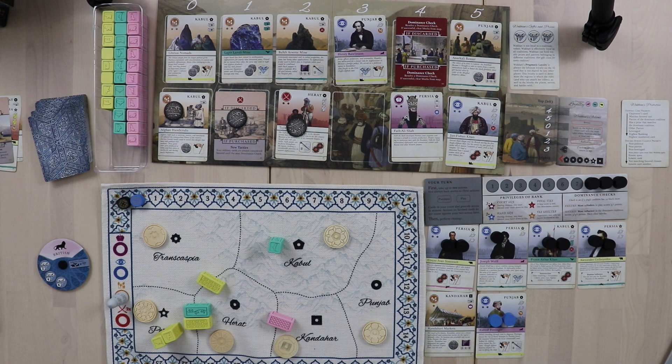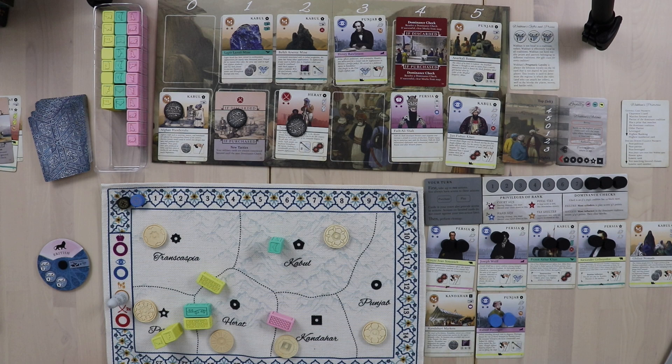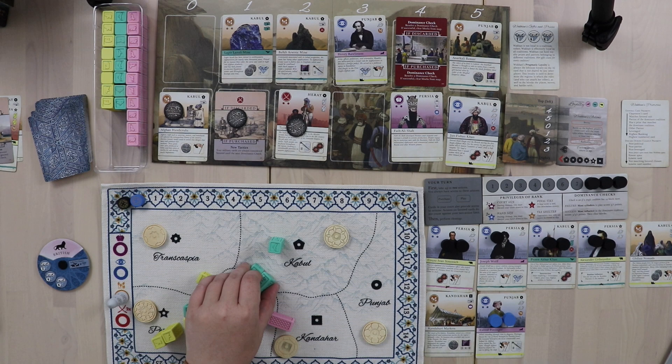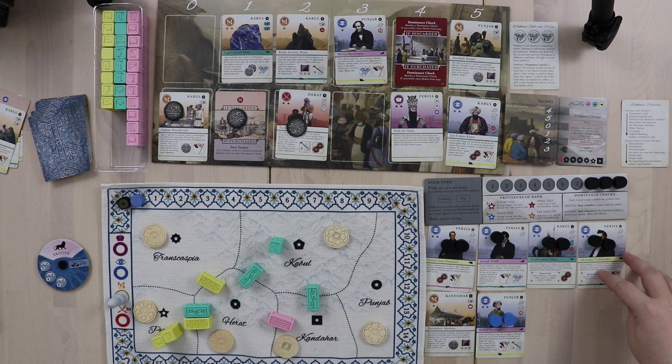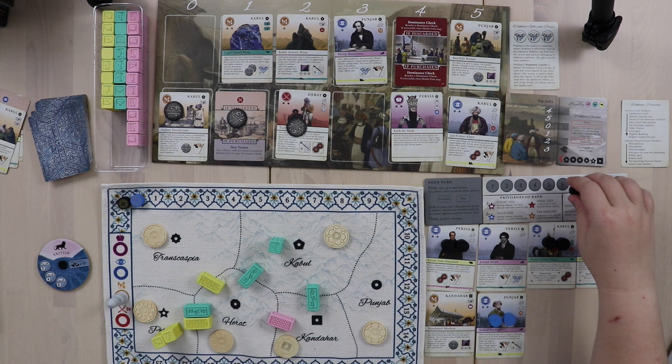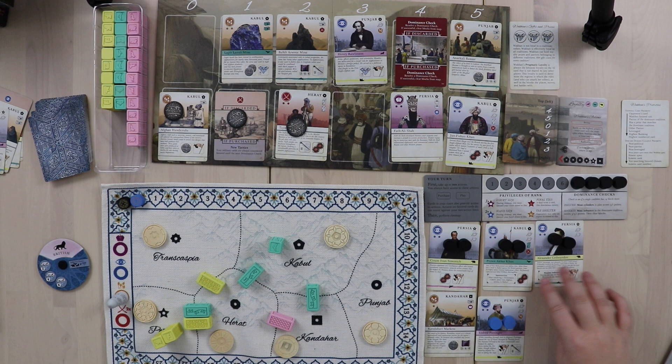She can't buy from the same row she already bought from, so she takes the little Kabul card and puts out two more Afghan roads: one from Kabul in one direction, then one toward Kandahar following her priority list. Wakhan has radicalized two cards and now has to clean up her tableau again.